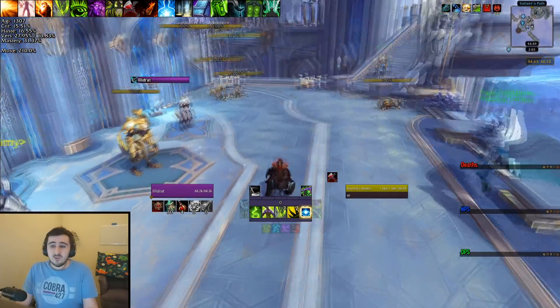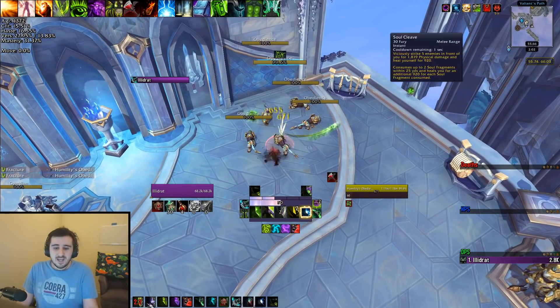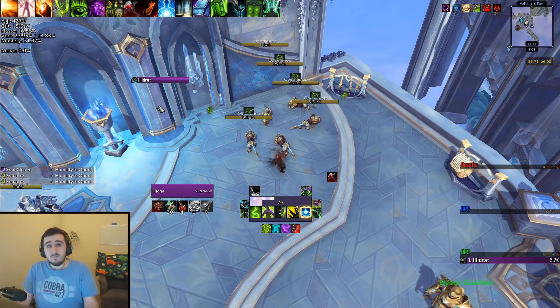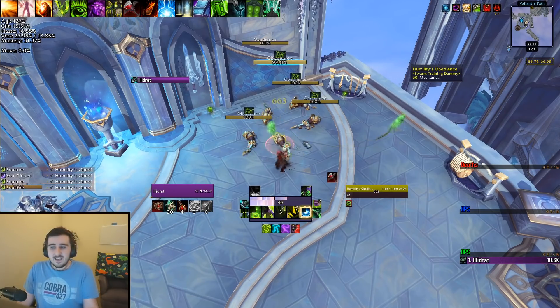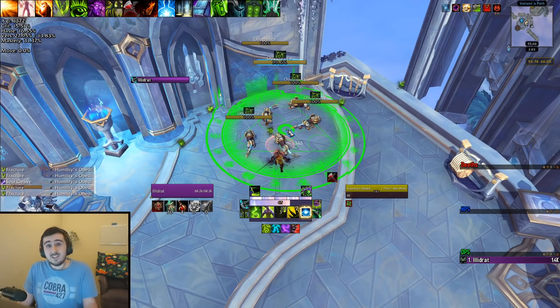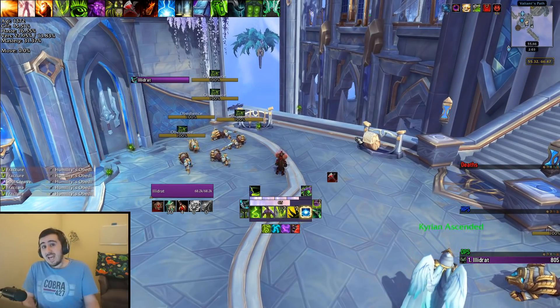Say you want to cast one of those things normally. You know how when you use your buttons, you can kind of spam the next one and it'll go off instantly and it'll save — like it'll go through even your ping, right? You won't lose any time from the ping. That doesn't work with the targeting circles normally. If I want to cast my Sigil, I have to actually wait until I'm off-global before I can even get the targeting circle, and then I have to click through. So I'm going to be missing time where I'm off-global and I'm not actually casting my Sigil.